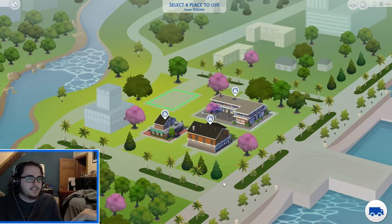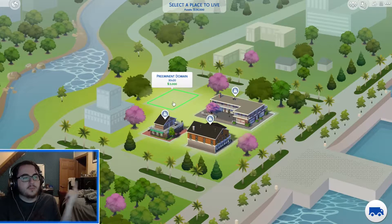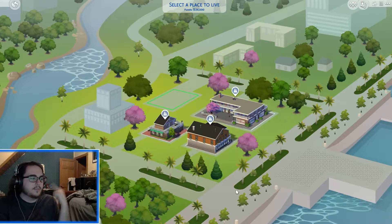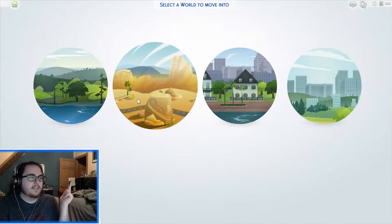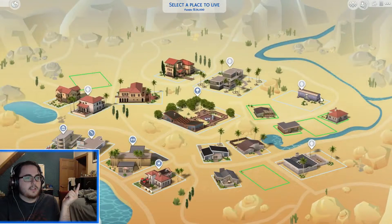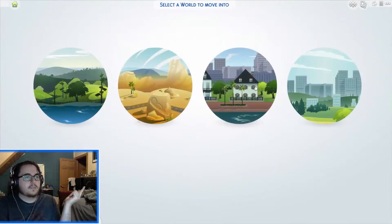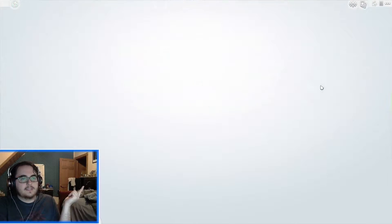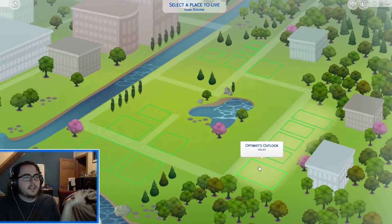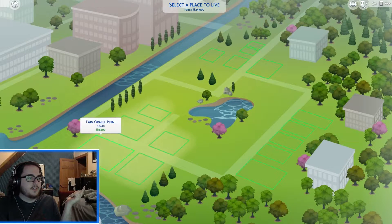What's up with this, though? Is this, like, it? Like, for real? Like, I can only move one family here? If I can only move one family here, I'm gonna be real mad. How does this work? Let's go back. Let's go to this place, for example — there's more places to move in here. What about Newcrest? Yeah, there's so many places to move in here. We're gonna... this is by the beach too, so we're gonna go with this.